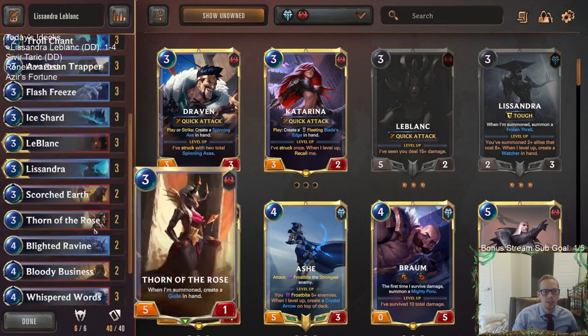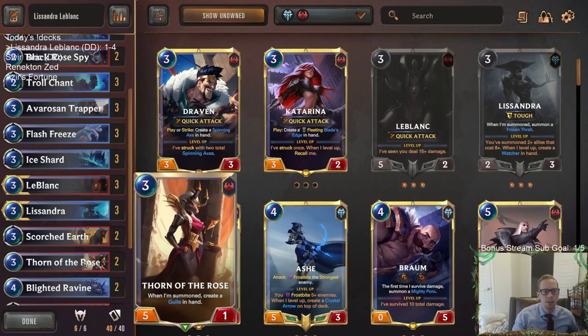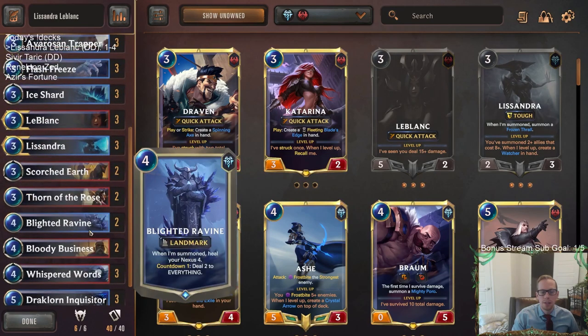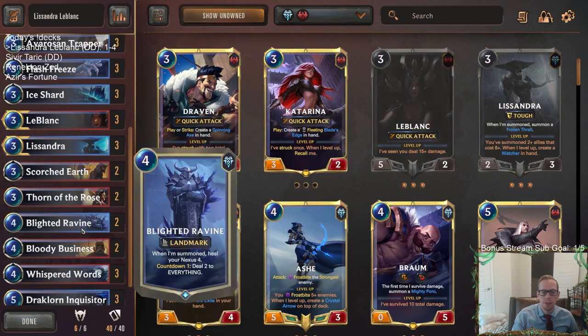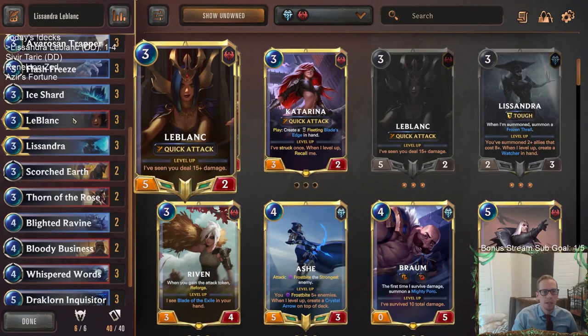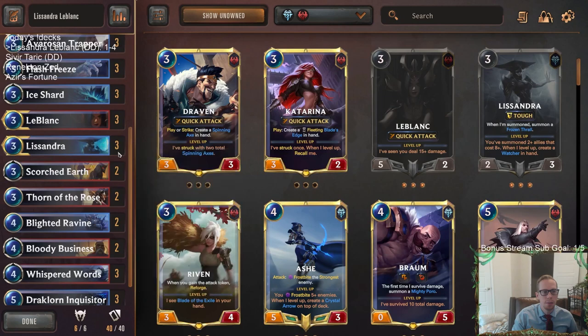Having LeBlanc, Lissandra, Avarose, Trapper, Thorn of the Rose all on the same spot of the curve just did not work out very well. Blighted Ravine and Ice Shard also. Blighted Ravine was too difficult to play with LeBlanc and Thorn of the Rose — a pretty rough combination. Against the aggro deck I needed Blighted Ravine, but most of their stuff was 3-health and it would just kill my LeBlanc.